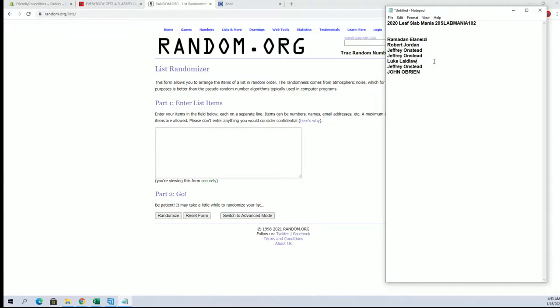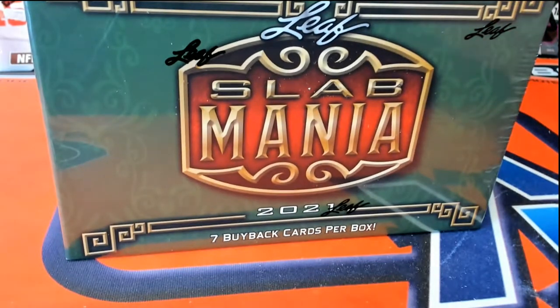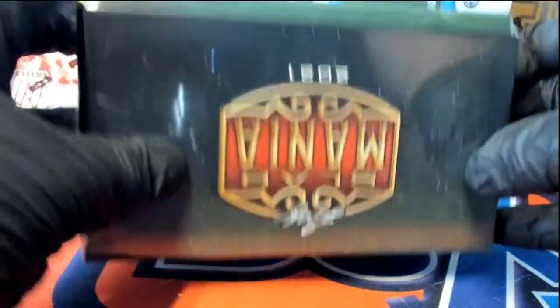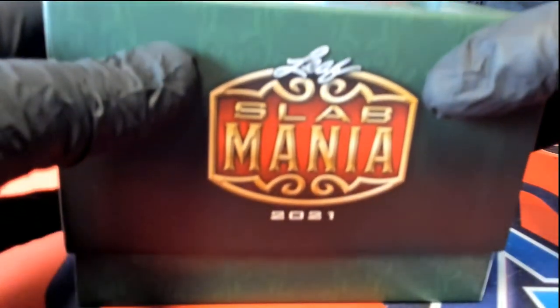We open the box up, look at the hits, randomize and match them up. It's that simple. Good luck, guys. Let's pull some massive cards. It's all about massive cards. Look out for that guy!